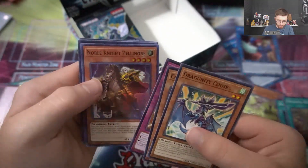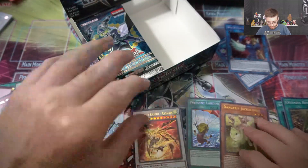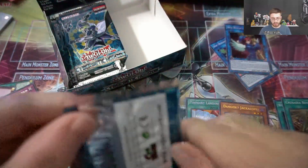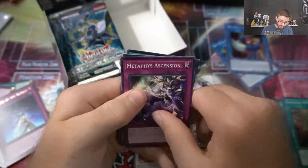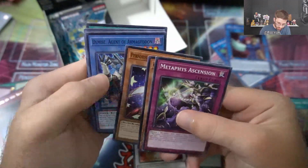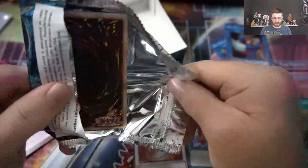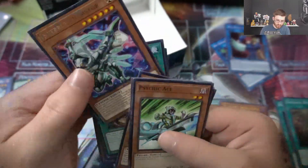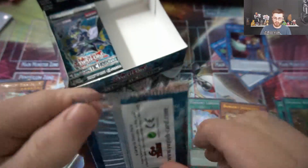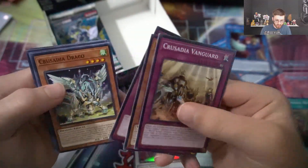We got Legion, Noble Knight Pelinor. That was only two ultras on this side, so hopefully we get three ultras on this side and the secret rare — we're gonna get that Boral Sword Dragon, right? That is the goal. Metaphys Ascension, Perform Pal Hands, Samarajir, Demise Dragon of Armageddon, Mere Force Launcher. This pack is a little messed up — please don't damage the cards. Crusader Arborea, Crusader Mingius. Crusadia Vanguard, Goki Ring Trainer, Dealer's Choice, Crusadia Draco, Dragoonity Sentas.